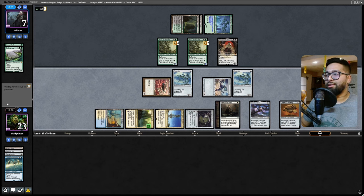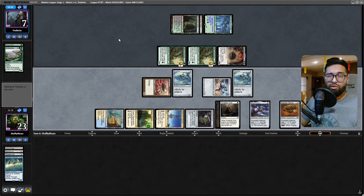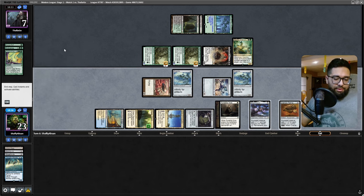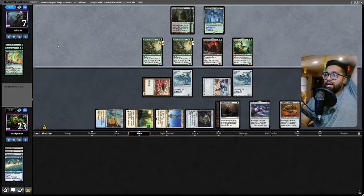I'll happily look for a basic land out of the deck. They might take the Cranial Plating - oh, they're gonna Chord for two. Chord for two brings in Bowmasters, or Hapatra - Hapatra's a good one. Yeah, Hapatra is a good Chord here, just distribute some -1/-1 counters. If we were playing a Galblast version of this deck, the activation on this being one life is such a tricky thing for our opponent. Hapatra - it's a good call. They can wipe out our board pretty dang well here.